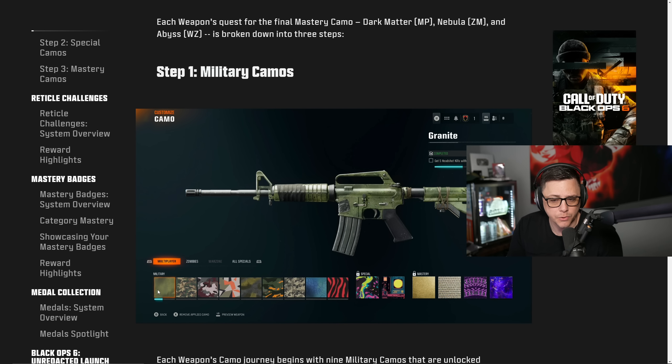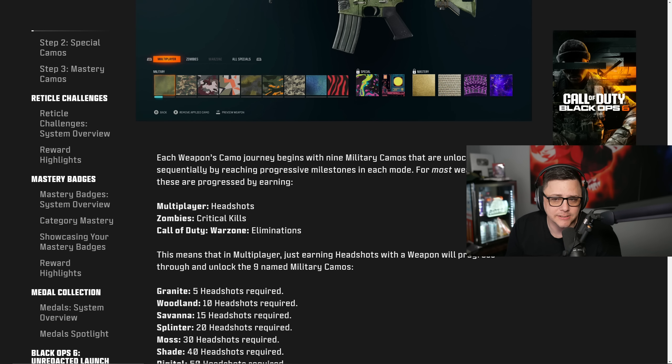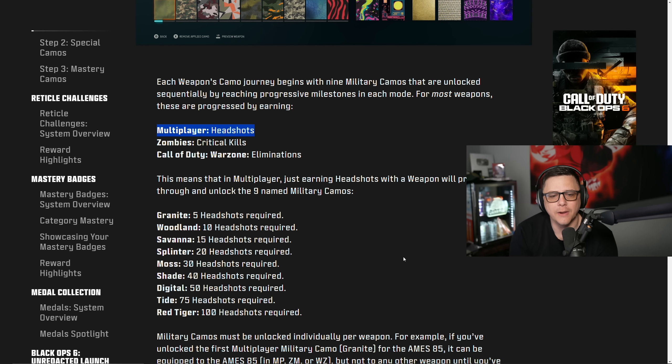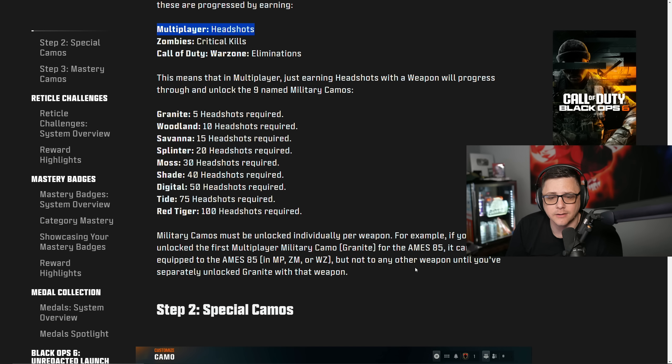The three steps are: military camos, special camos, and the four mastery camos — available for multiplayer, zombies, and Warzone at Season 1. Each weapon's camo journey begins with nine military camos. For multiplayer these are earned via headshots, zombies via critical kills, and Warzone via basic eliminations — so in multiplayer, just earning headshots with the weapon unlocks all nine military camos. Military camos must be unlocked individually per weapon but apply across all modes for that weapon.